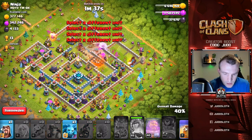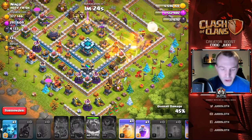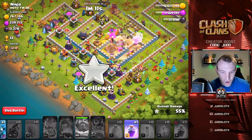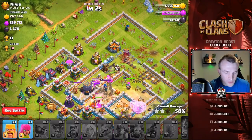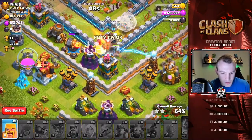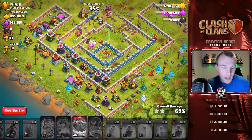I'm going to send the hogs and miners in to help the Queen out. Hogs in, miners in, Grand Warden in. Come on Queen, get yourself into the center. I don't think she's going to make it — single inferno is on my Queen and I've got nothing. I used the Grand Warden's ability to protect my Queen and she went down anyway. I don't know what we can do. We've got the two stars, but I'm not sure we can get three. Got the heal spell for the miners and hogs, but there are all miners in the center. The miners and healers are getting shredded — they just can't get through.